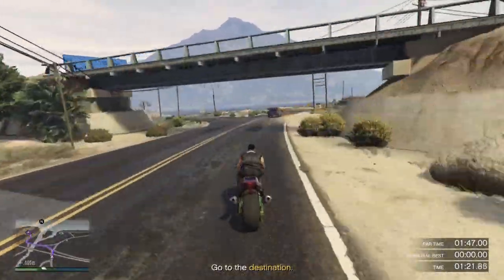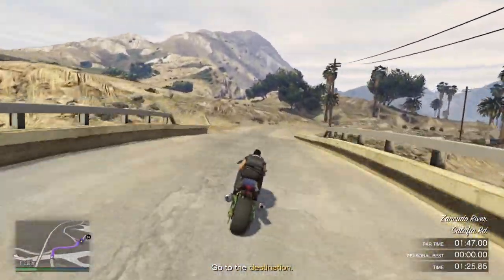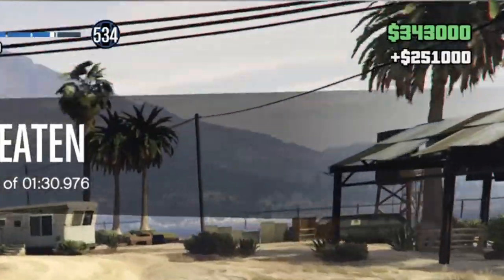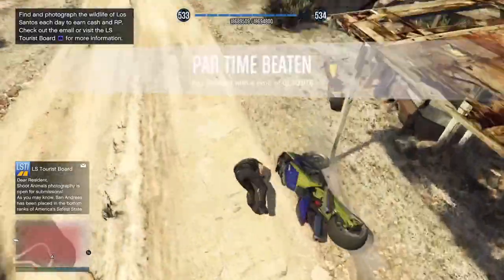So once you get to this corner here, do back it off just slightly, come through here, back it off for this one again, and then straight through to the finish. You can see there, $251,000 and I did that with 17 seconds to spare, so very easy this week.